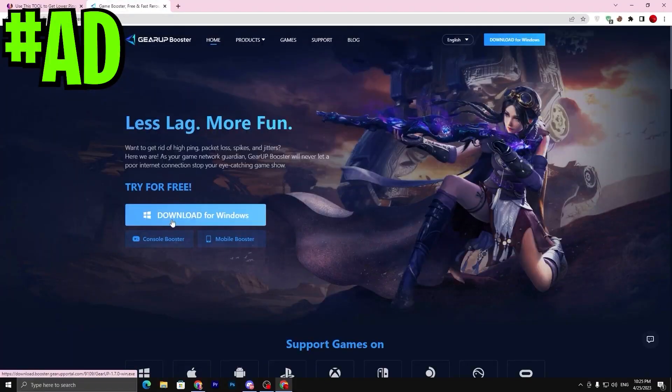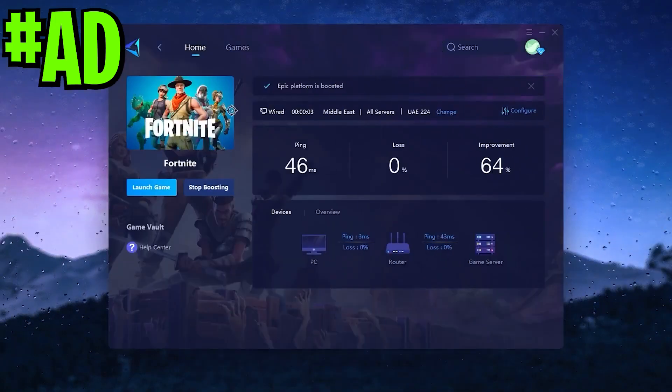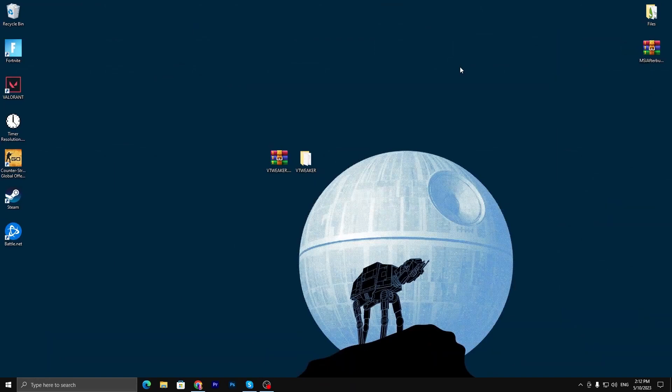Before starting, here is a quick reminder: if you want to improve your latency or ping while gaming with just one click, make sure to download the application Gear Booster. The link is available down in the description — go there and download this tool on your PC.